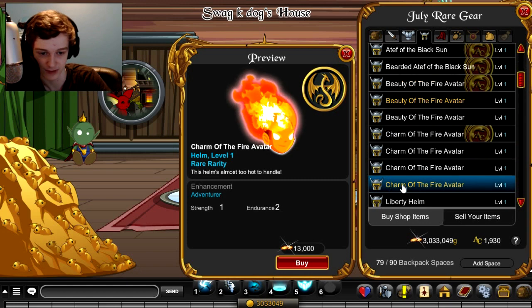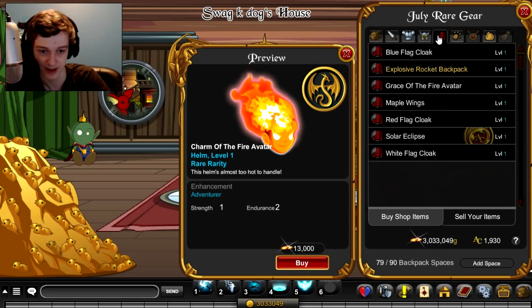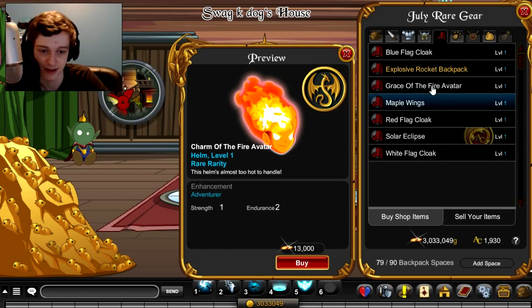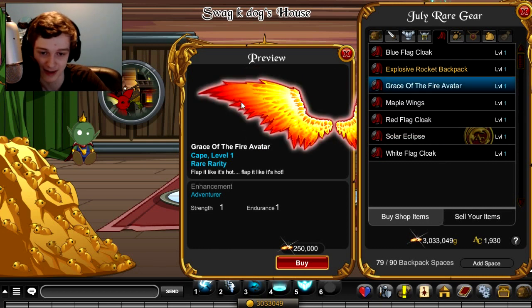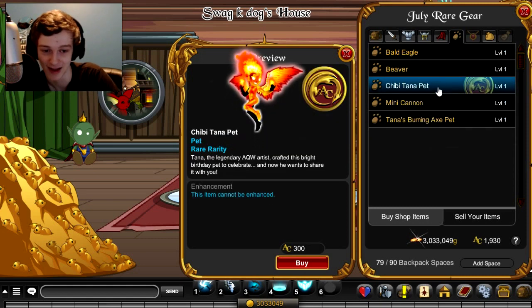I'm not sure what the difference is between that one and the others. That's it for helmets. My favorite is definitely the cape — right here. You can't see it fully on screen but I have it on my character. It's only 250,000 gold and it's non-member. Everyone and their dogs are gonna have this, but once it goes rare, this will be one of the coolest items to have. Definitely worth a pickup. There's also a chibi Tana pet.